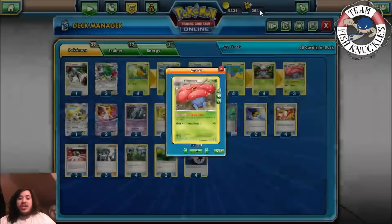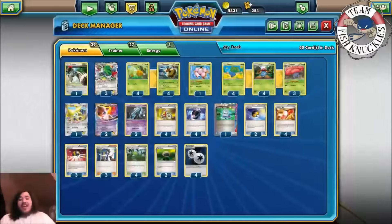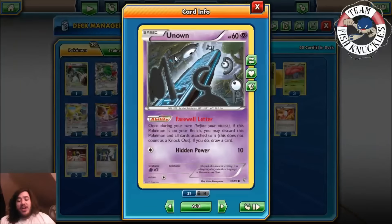The deck plays three Shamans to help set up. You play one Bundle B to use Burrow, and a Rototiller — you use Rototiller to get a card out of your discard pile into your deck. It does have the Barrage trait so you can use the attack twice. The deck also plays Exeggcute since this is Expanded. Exeggcute has the ability Propagation: once per turn, if this Pokémon is in your discard pile, you may put it into your hand. You can use this over and over to help with Ultra Balls or Computer Search.